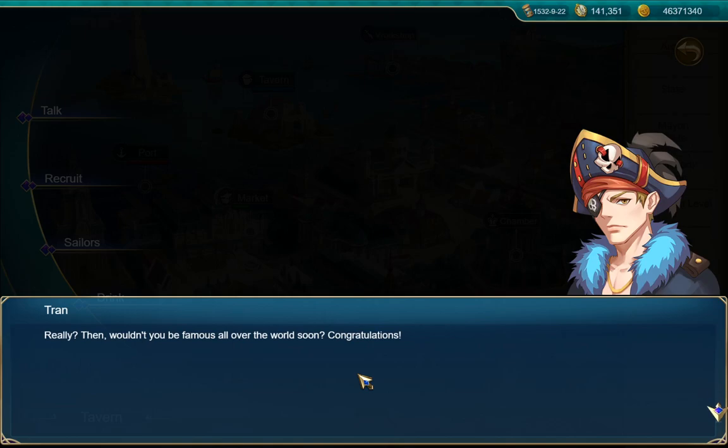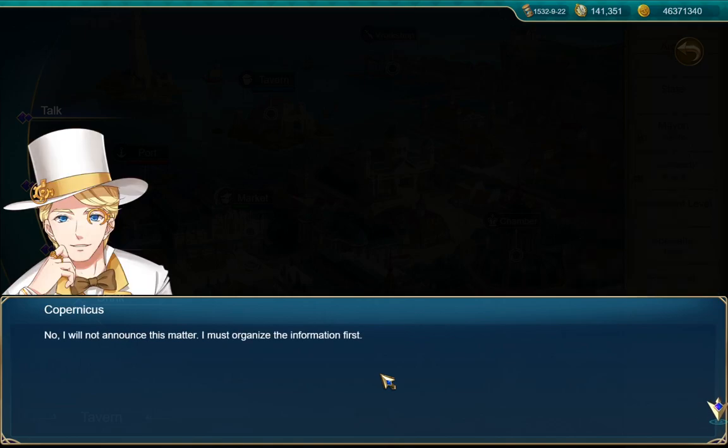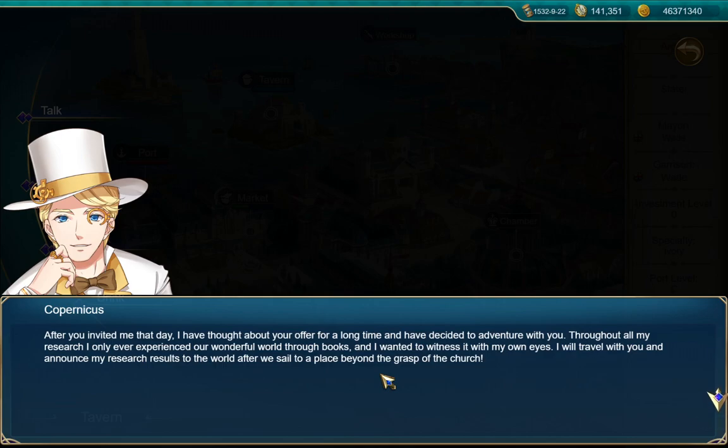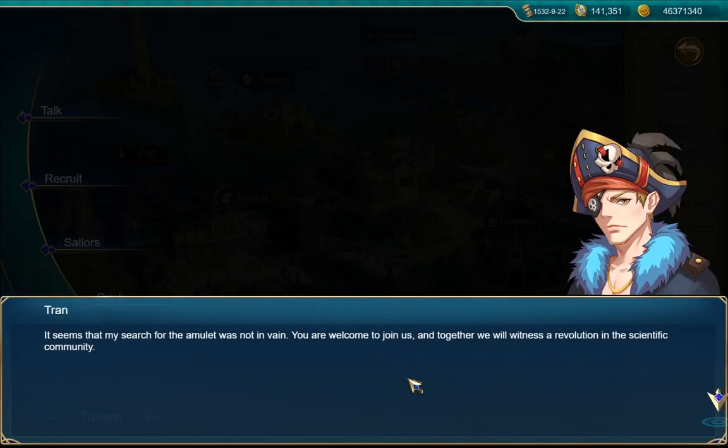'Really? Then won't you be famous all over the world soon? Congratulations!' Copernicus shook his head. 'No, I would not announce this matter — I must organize the information first.' 'Why?' 'Because my heliocentric theory is contrary to the church and to accepted beliefs. If it is proposed now it is very likely I will be condemned; not only will the research results be judged false, I may lose my life.' 'After you invited me that day I thought about your offer for a long time and decided to adventure with you. Throughout all my research I only experienced our wonderful world through books — I would travel with you and announce my research results after we sail to a place beyond the grasp of the church.' 'You are welcome to join us and together we will witness a revolution in the scientific community.'